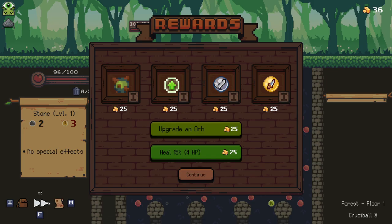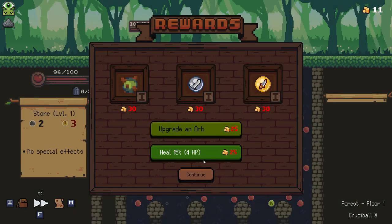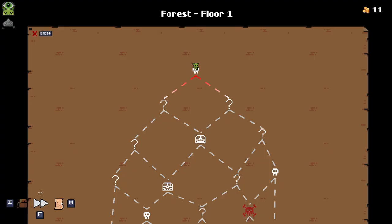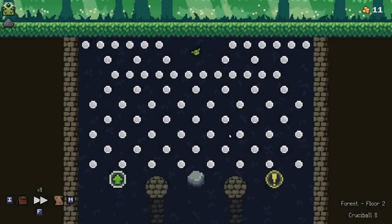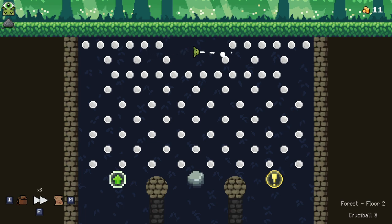36 gold — just check our map real quick. We don't have a shop coming up. I'm gonna go for another one of you. I like those orbs even if it thickens up our deck a little bit. We'll go for the question mark again — of course, we kind of have to this time around. Crit ball. Let's take another small top if we can manage it.